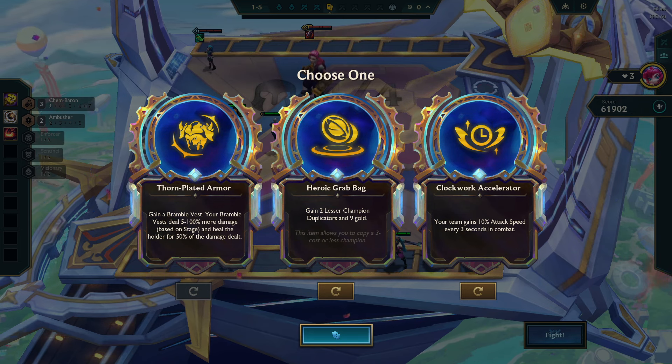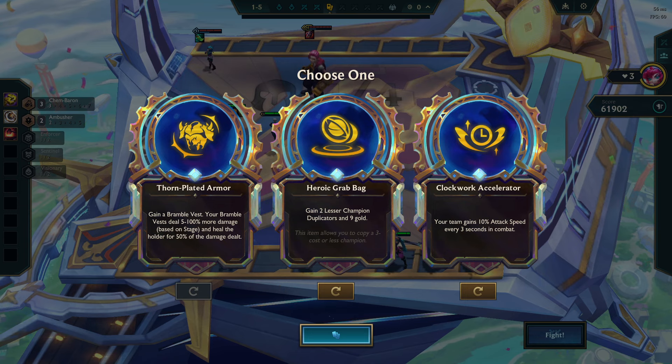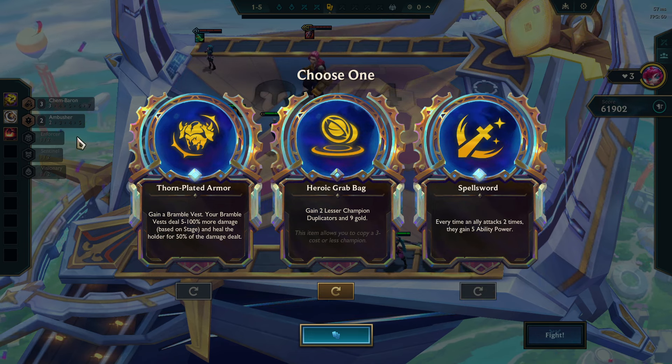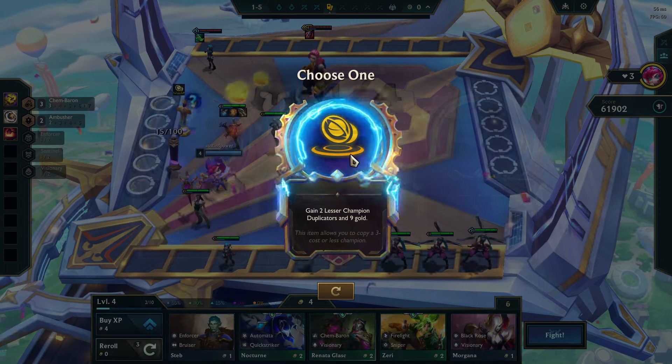Heroic grab bag — B-tier. Clockwork — also B-tier. Dude, I'm getting a lot of Spell Swords. We'll just go for the three stars — actually four stars. Right?